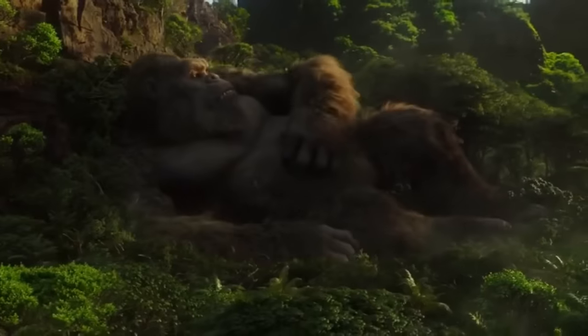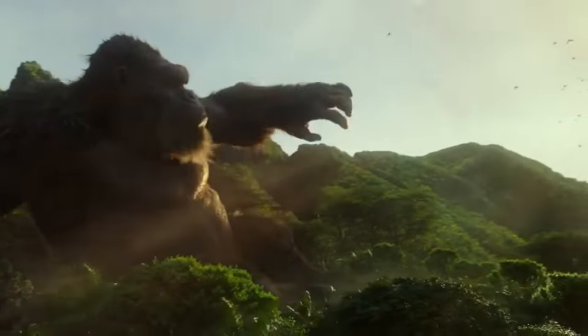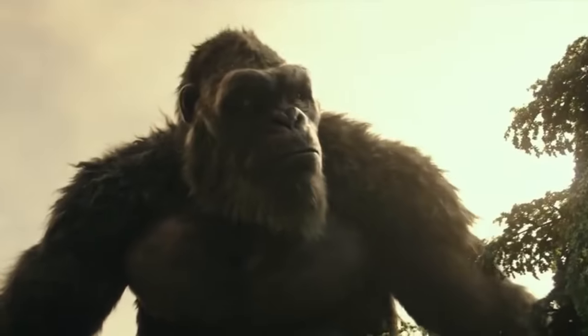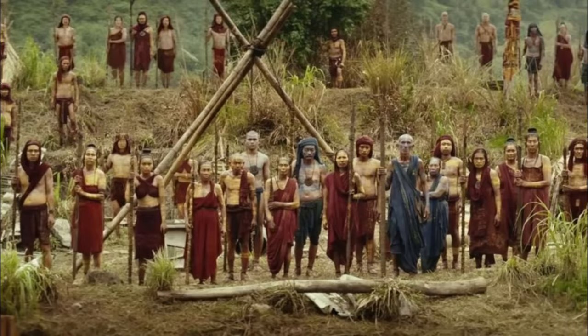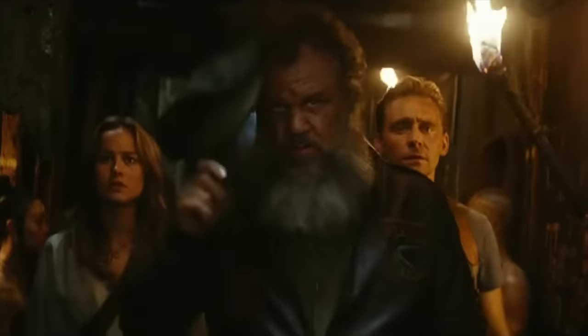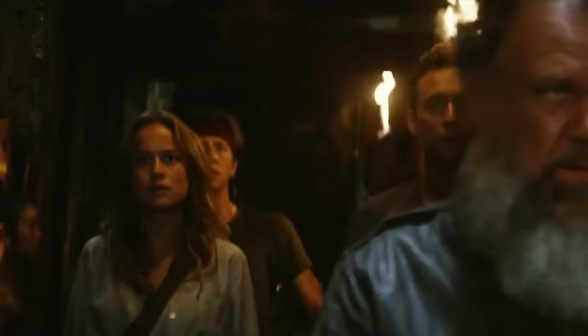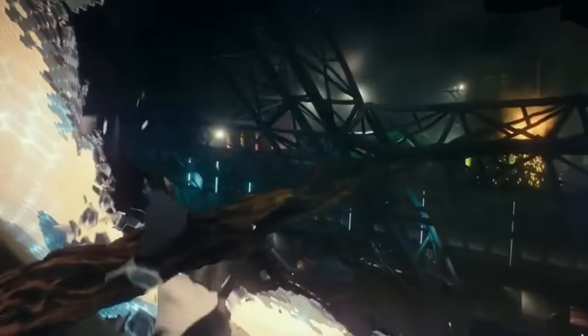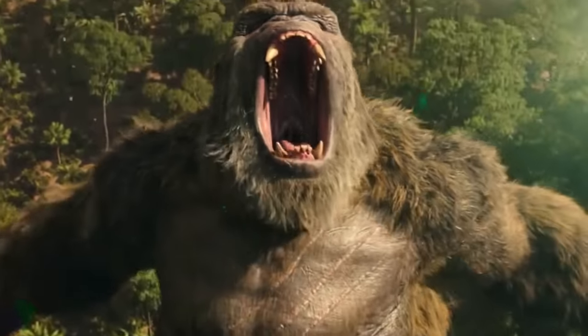Kong in the Monsterverse — Kong is the big boss of Skull Island, acting as guardian to keep the island's natural order intact. Monarch tags him as a protector, just like Godzilla and a few other titans. Kong's usually okay with humans, only throwing punches when provoked. The Iwi tribe on the island sees Kong as their big furry savior against the nasty Skull Crawlers. There's also a connection between Kong and Weaver — he's cool with her touching his face and even saves her from the Skull Devil. Kong has always had a soft spot for humans, particularly powerful ones.